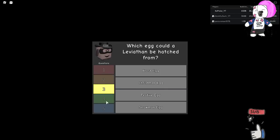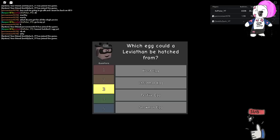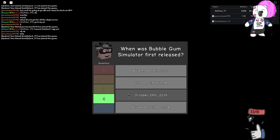Next question: what egg could the Leviathan be hatched from? I didn't really play in these OG days, but let me look it up on the wiki. Looking up the frosted egg — and yep, it is the frosted egg. The Leviathan is in that egg.